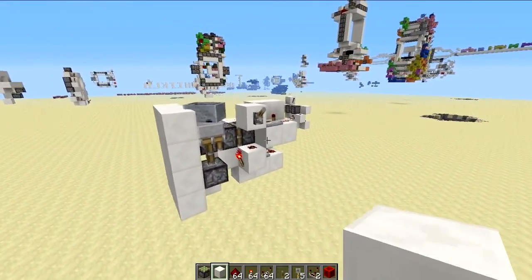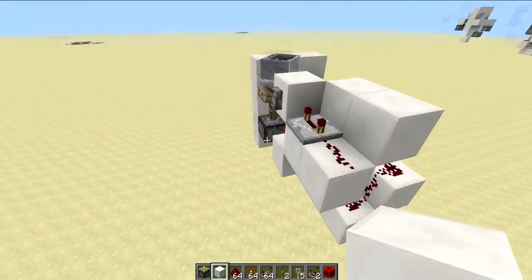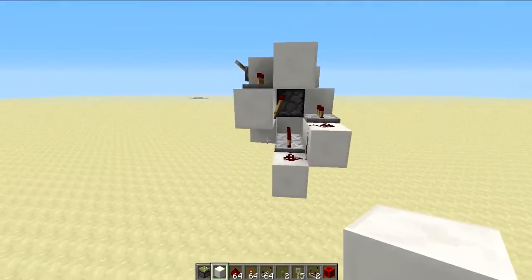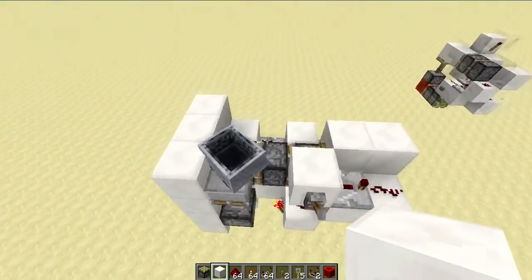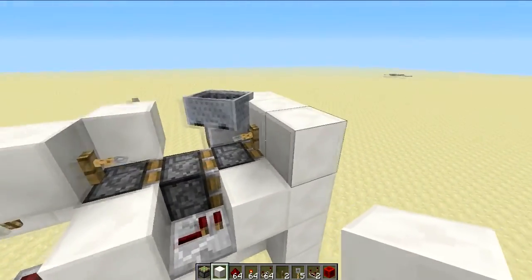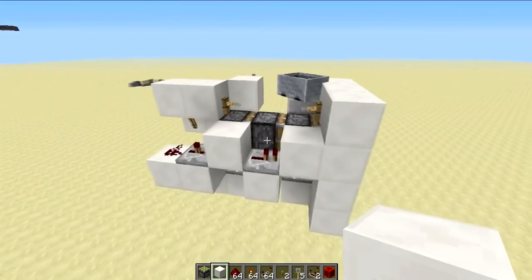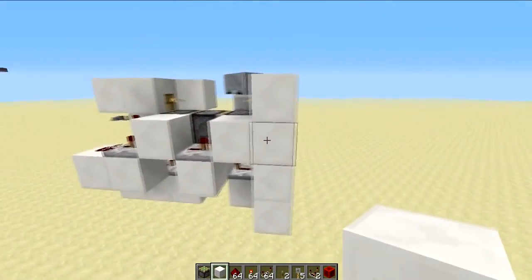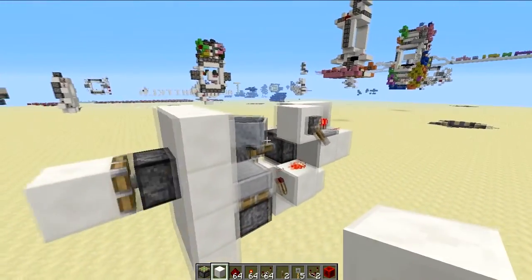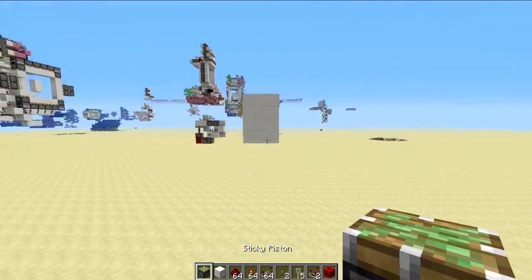It's three blocks deep, four blocks high, and not including the wall it's five blocks long. But I think you should include the wall because it has a tripwire hook on it, so technically it's six blocks long — making it 72 blocks total, or 60 if you exclude the wall. What extender is good without a wall though? If it's flush with the wall you're going to have a wall.